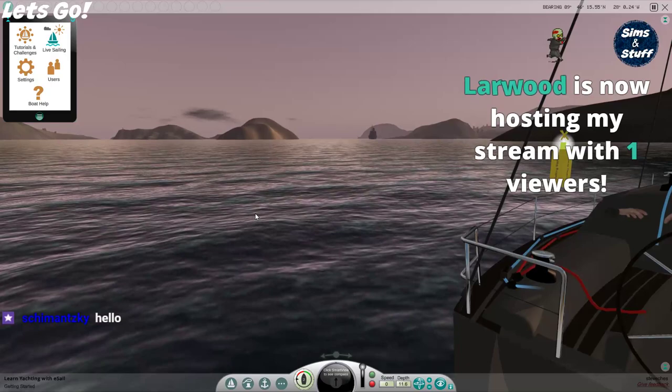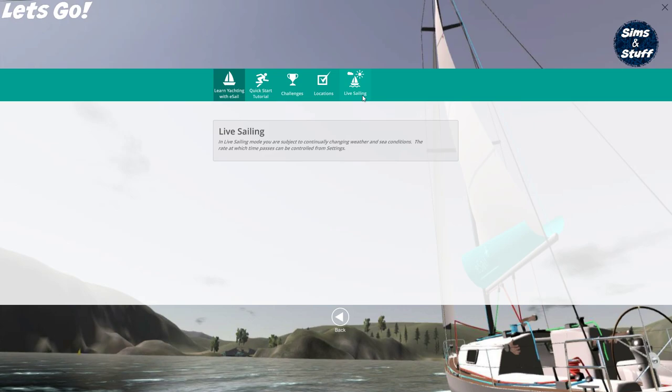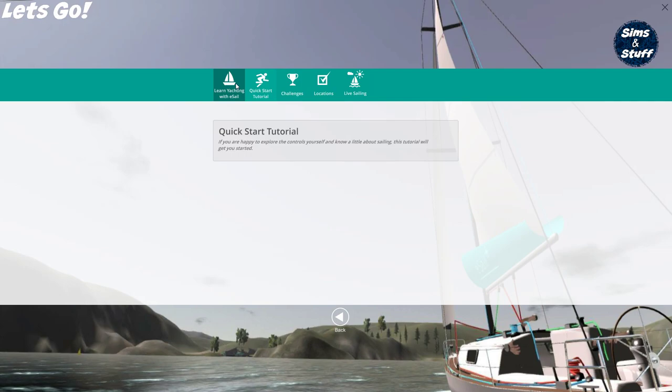We'll work our way through the tutorials. I really like the menu system in this — it's actually live sailing, which I've never clicked on. In live sailing mode, you're subject to continually changing weather and sea conditions. The rate at which time passes will be controlled from settings. So there's a quick start tutorial, there are challenges, and various locations, but I haven't clicked on any of those yet.